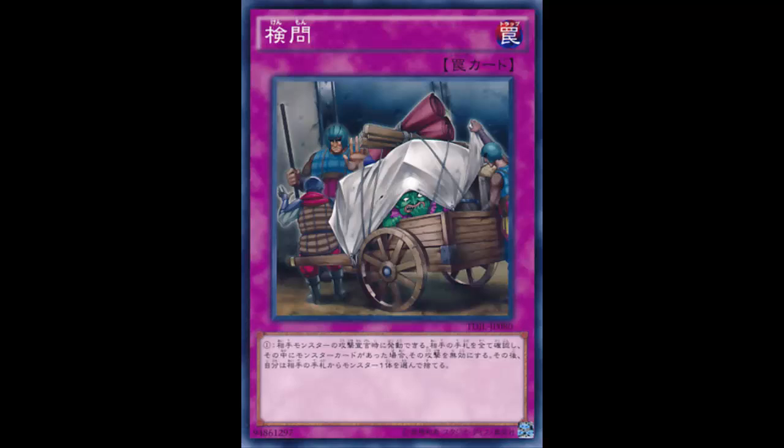It's like Trap Dustshoot but slower — a lot slower. The legal card you could probably compare this to is Mind Crush, so that's what we'll be comparing it to. Mind Crush goes in and out of popularity. The game gets faster with lots of searching, but whether the card is being played or not varies.